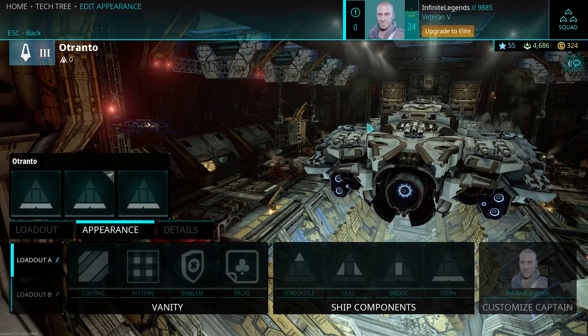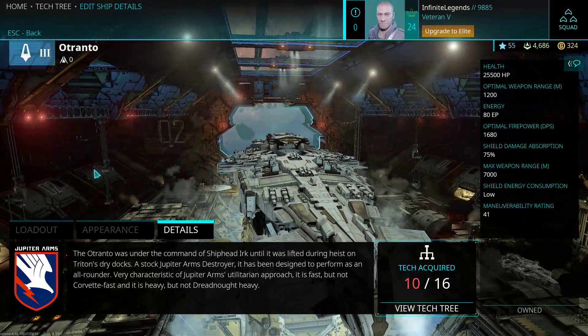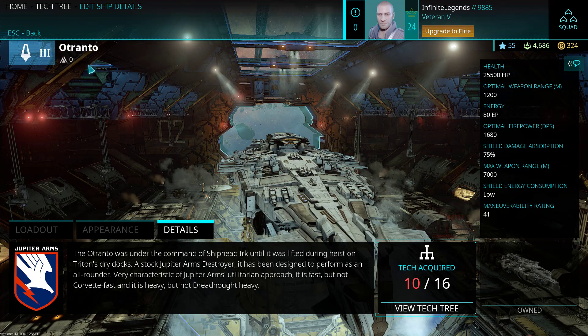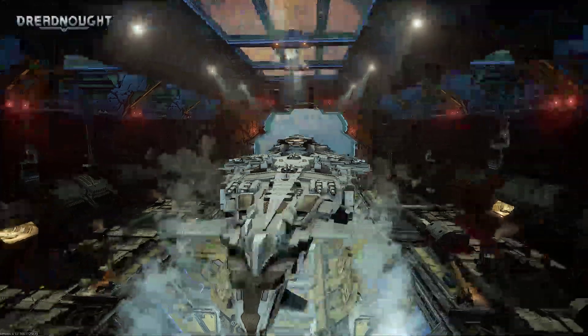Hello everybody, this is CatBaseGames and welcome back to Dreadnought. Today we're going to be taking a look at the tier 3 destroyer of the medium weight class, the Otranto.